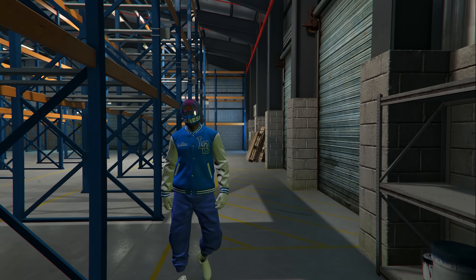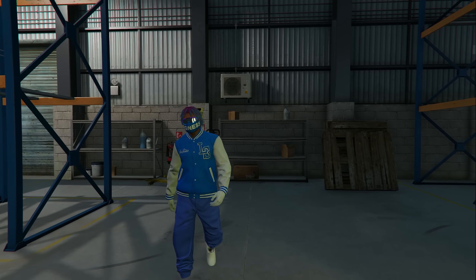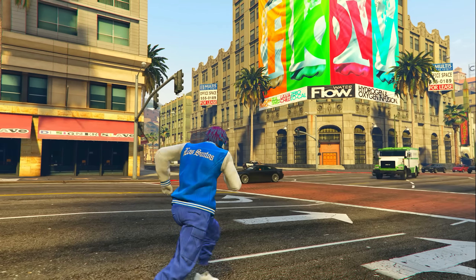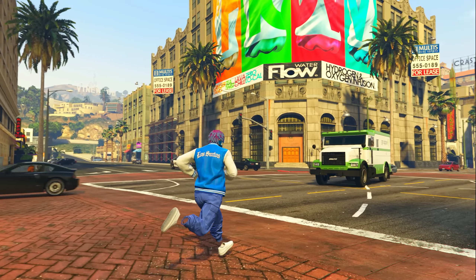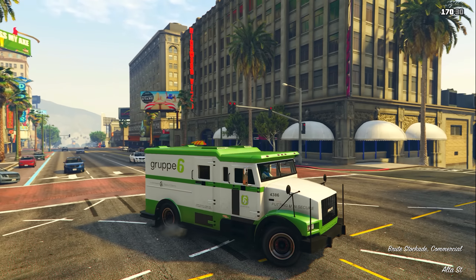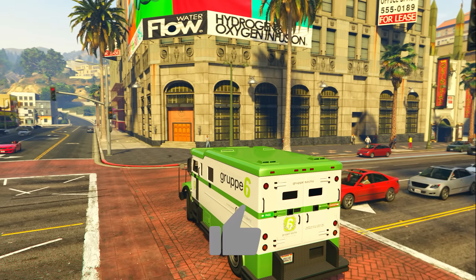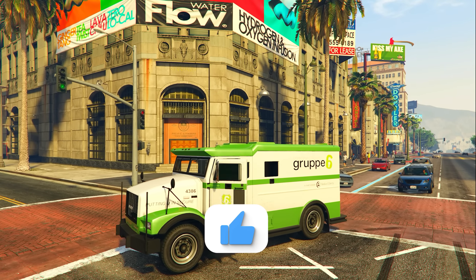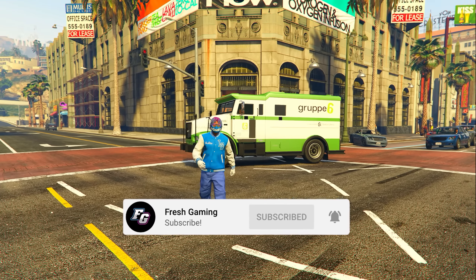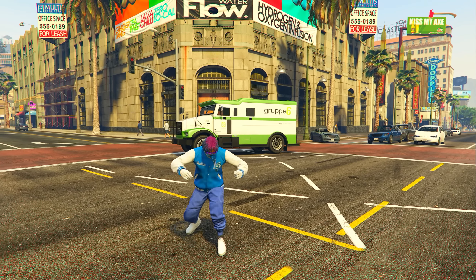Anyways, that is now going to be the end of today's video — definitely the craziest video I think I have on my entire YouTube channel to date. The last time I made a video on this, I made $29 million, but I topped that today with $32.5 million in profits from the CEO Special Cargo Warehouses. The only other time I can see me passing this is if they make it triple money. I hope you guys enjoyed today's video. If you did, make sure you drop a like on it and subscribe to my YouTube channel so you don't miss out on any future GTA videos. I will see you all in my very next video. Peace.